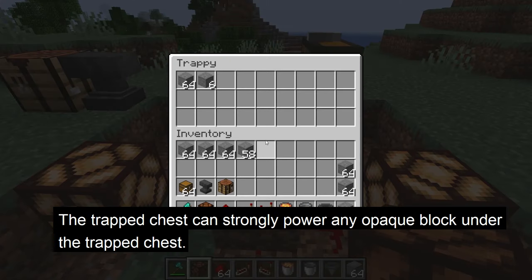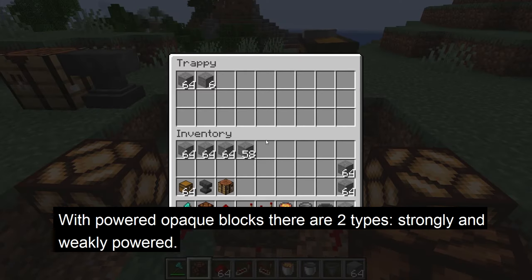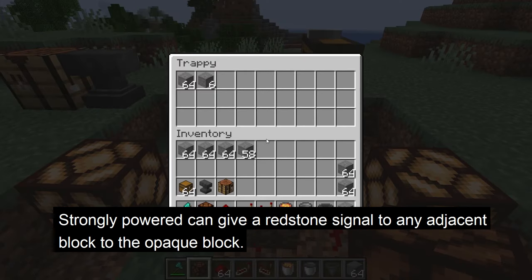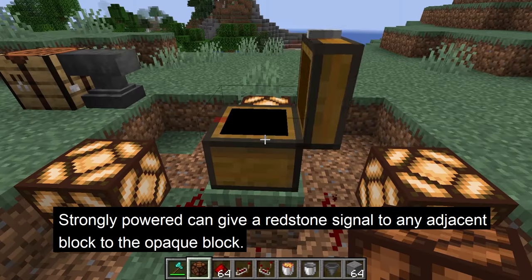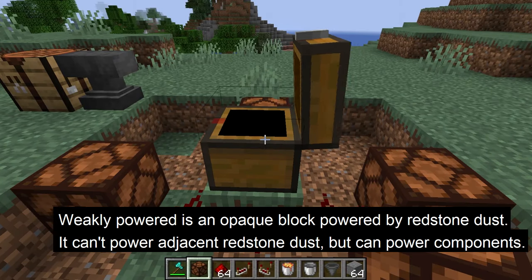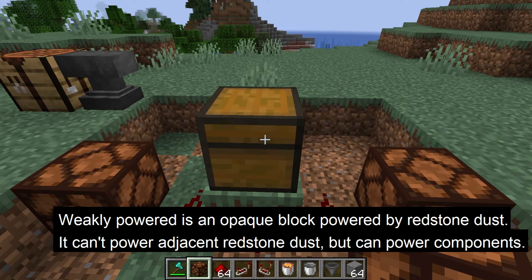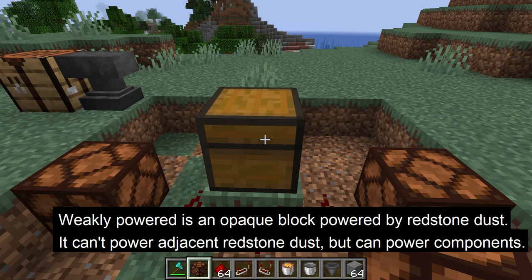The trap chest can strongly power any opaque block beneath the chest. With powered opaque blocks, there are two types: strongly powered and weakly powered. Strongly powered can give a redstone signal to any adjacent block to the opaque block. In contrast, weakly powered is powered by redstone dust. When a block is weakly powered, it cannot power adjacent redstone dust, but can power components or devices.